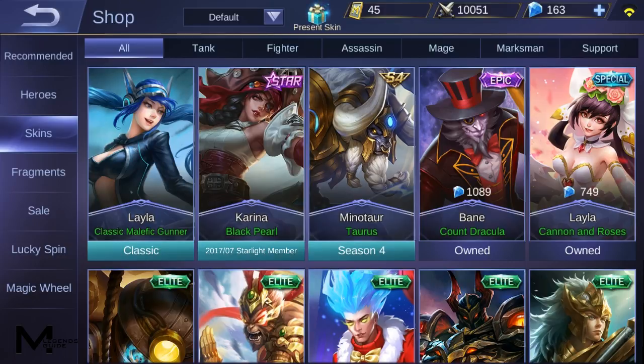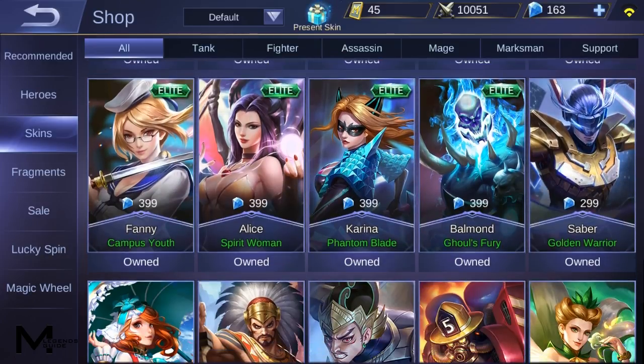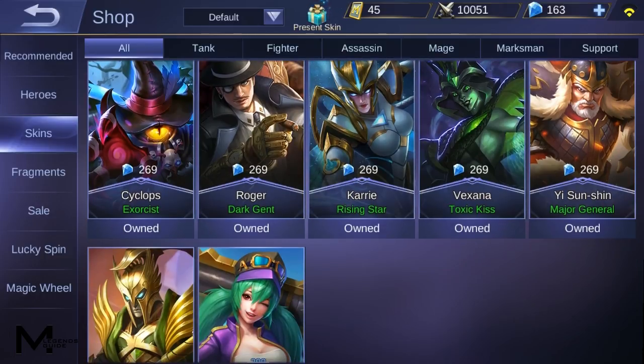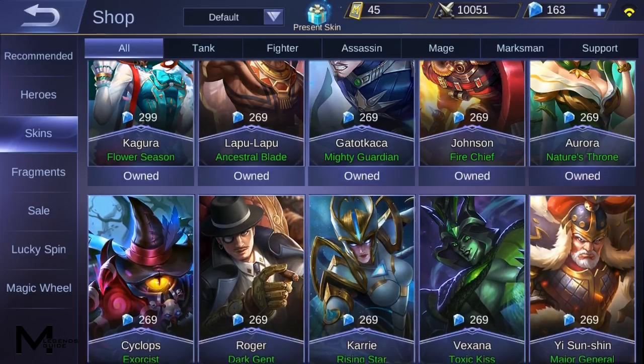Let's check how much we saved from these purchases. Bane is 1089 diamonds, Sun is 599 diamonds, Yeast and Shin is 269, Alpha is another 269, and Lila is 254 diamonds. That amounts to 2480 diamonds total, so you saved 480 diamonds — but you didn't get to pick which skins you wanted.